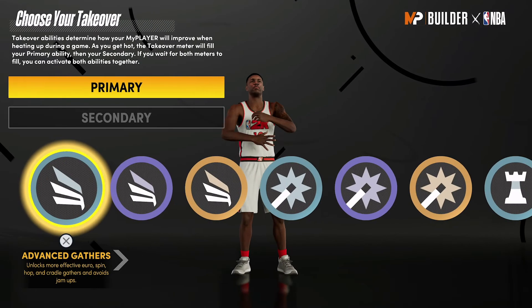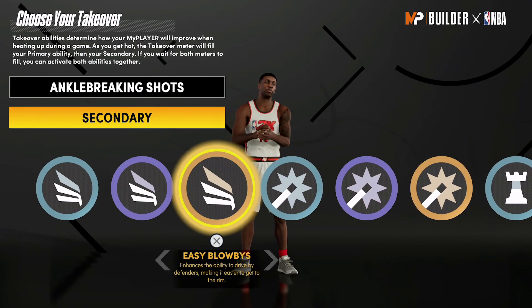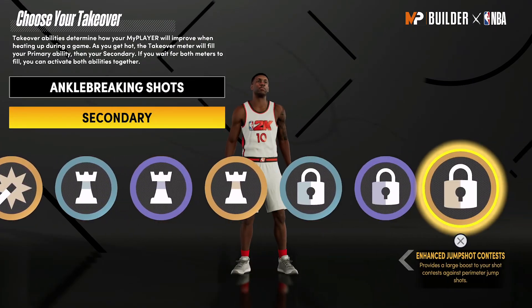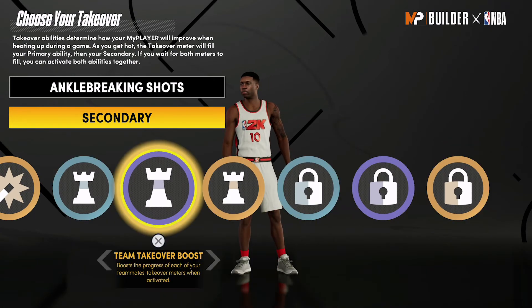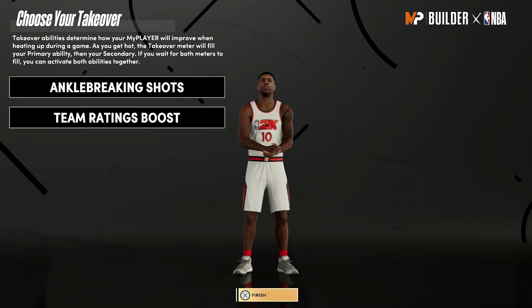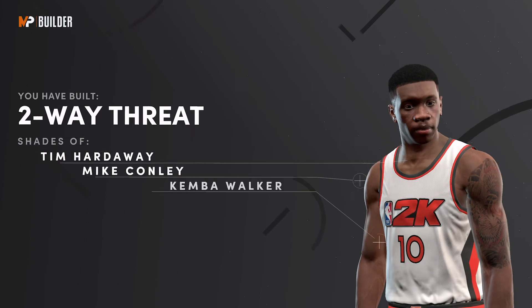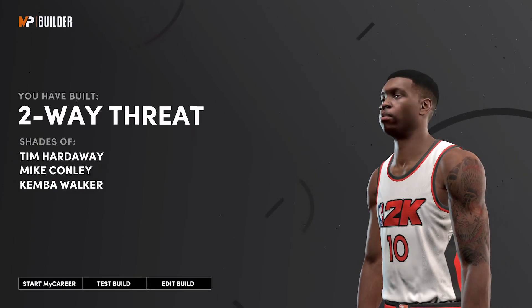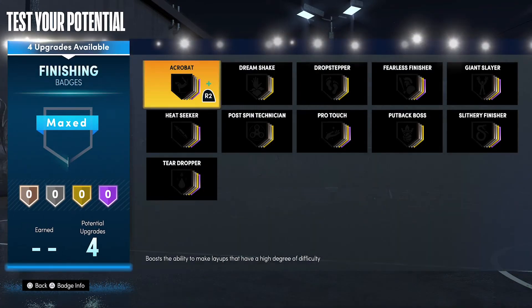For the takeover, I would go with ankle breaking shots as the primary and team ratings boost as the secondary. The build is complete — you have built a two-way threat with shades of Tim Hardaway, Mike Conley, and Kemba Walker.